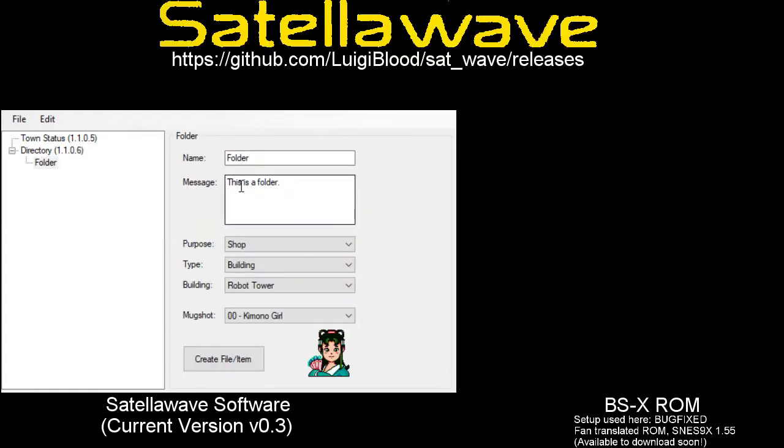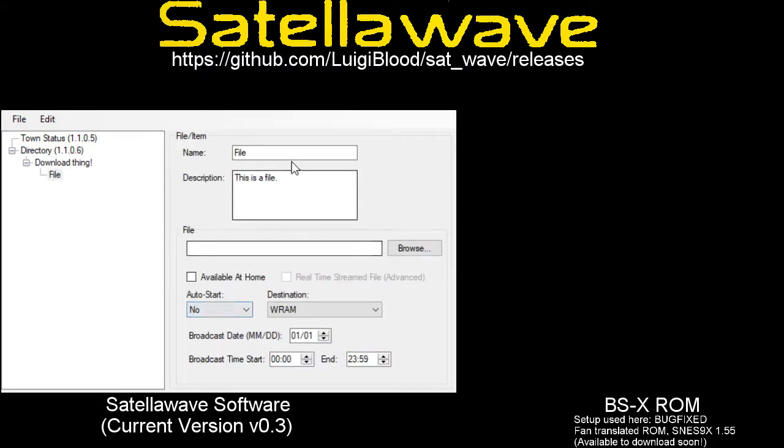So here we have a directory. I'm going to make something download. Let's set this to download. Let's set the building to the broadcast station. I'm going to leave a message. Now, to test the download, I think what I'm going to try is a ROM dump that popped up fairly recently — I'm going to try Sprig Empowered Level 3.